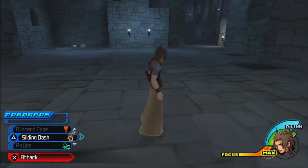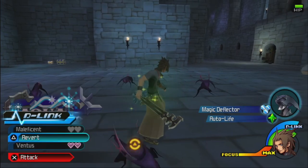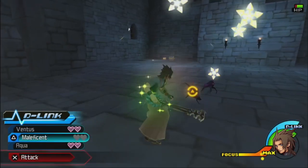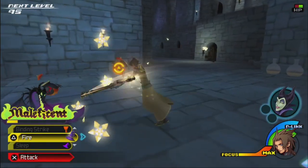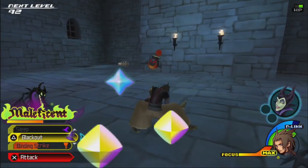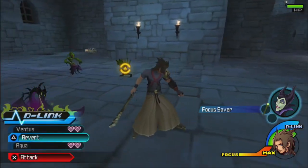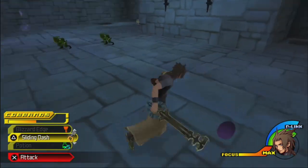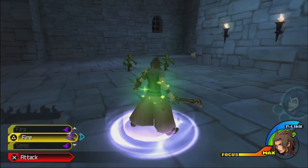We do have the Maleficent D-Link and there are some enemies here. We've got Fire, Sleep — which is fitting — and Binding Strike. Binding Strike can briefly stun enemies. We have Blackout too. A level up! For this we get Focus Saver. Focus Saver as an ability means when we're D-linking Maleficent, we can use Shot Locks without draining our Focus Gauge nearly as much.